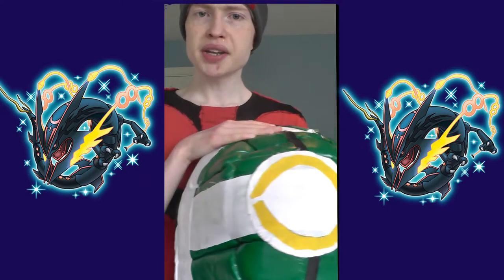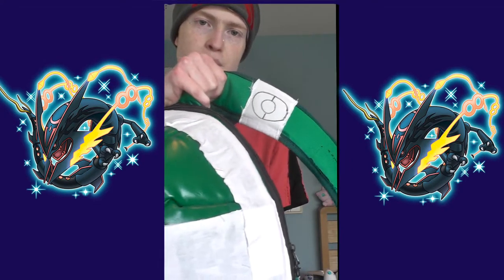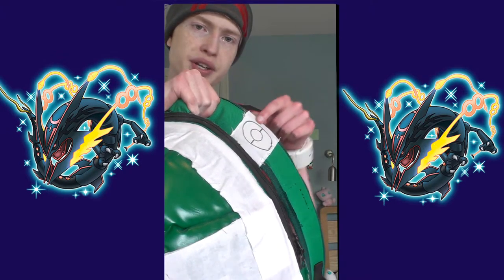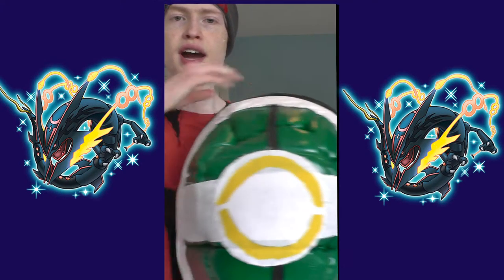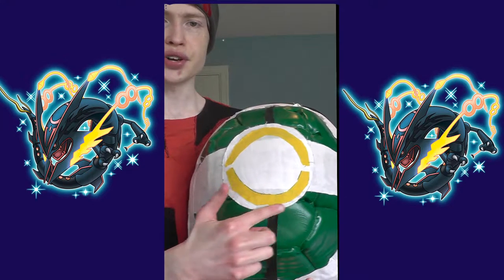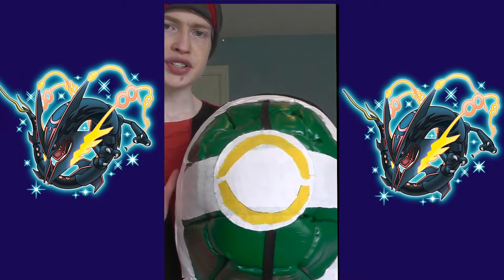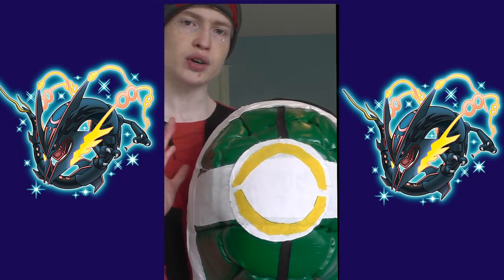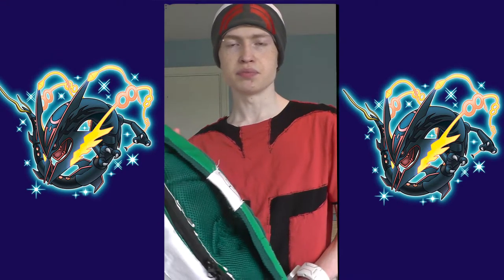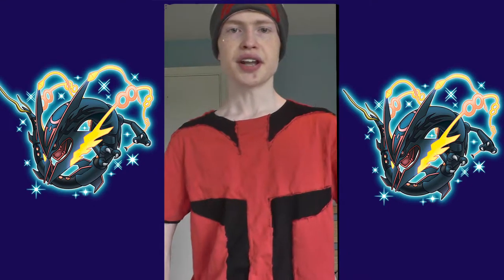For the back of the backpack, I got the same white material used on the front where the Pokeball emblem is, and then I got two strips of black material and also some yellow material, and I just cut them out into the shapes I needed and then stuck it all down with some fabric glue. So that's how I made the backpack.